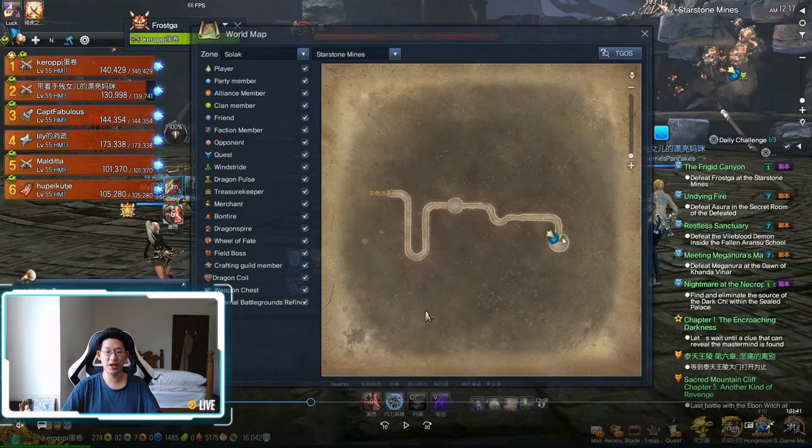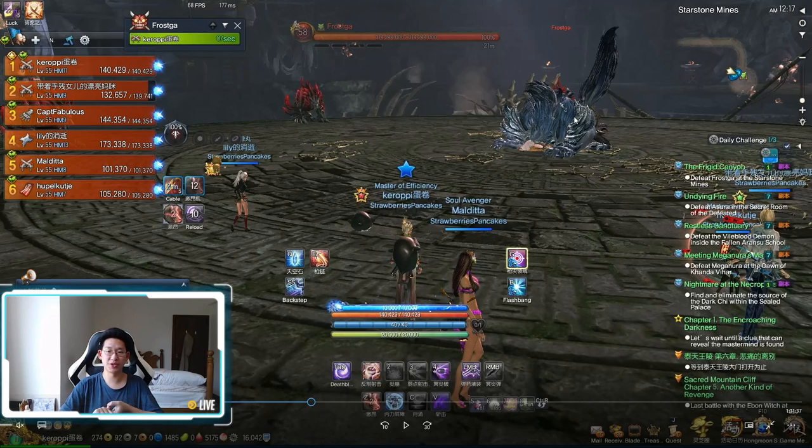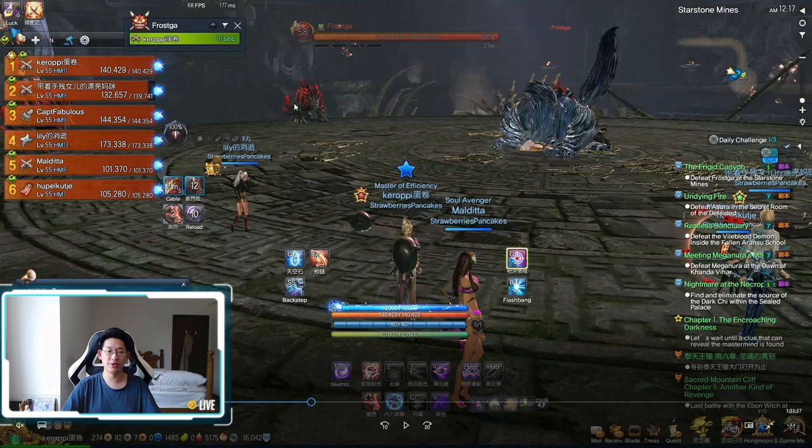Then you come to the last boss. You can see that this wolf is Frosca, and then there are these mini wolves — these fire wolves. There are two roles for this boss. Role number one are the people that attack the fire wolves, and role number two are the people that tank or melee Frosca.